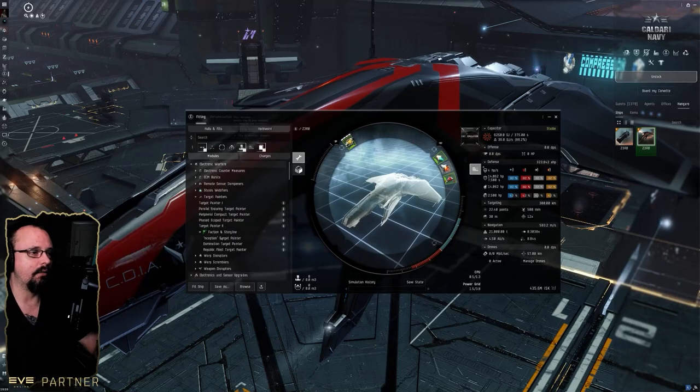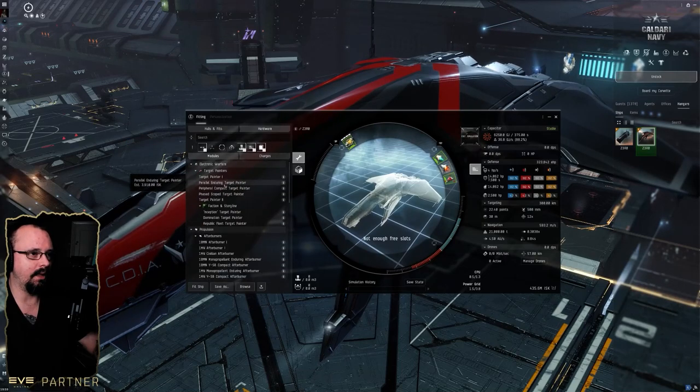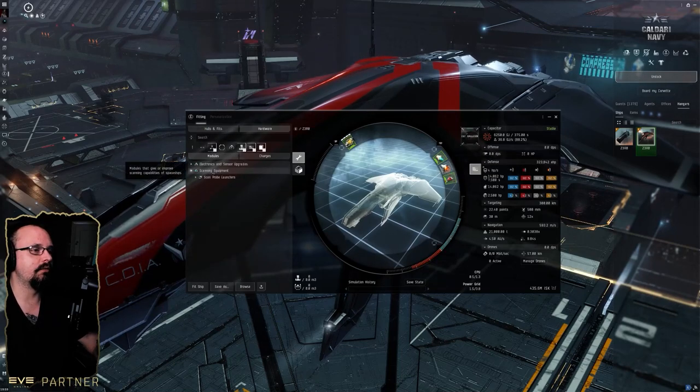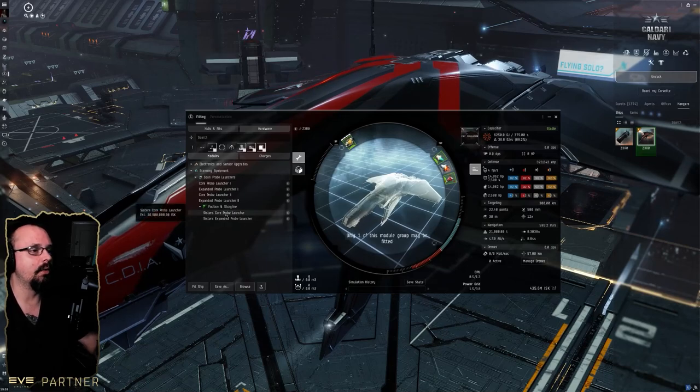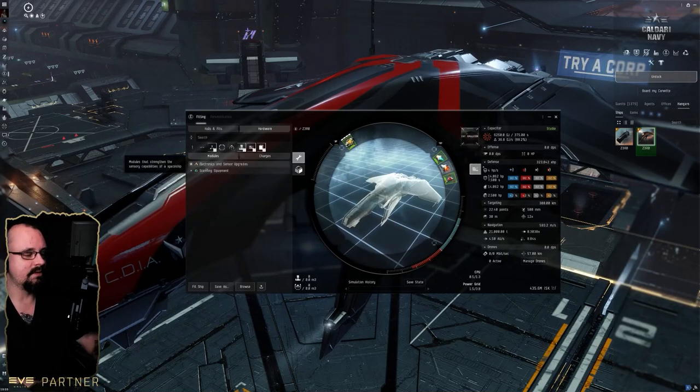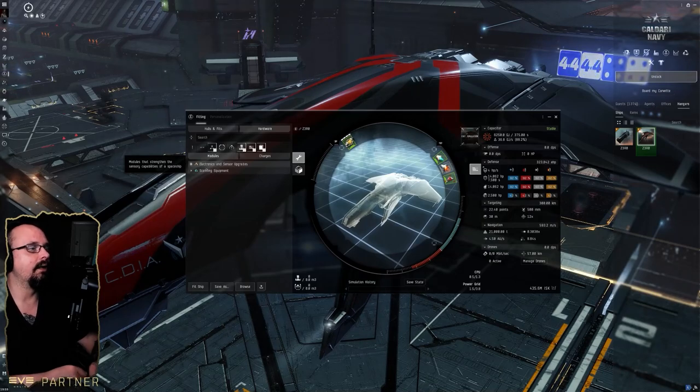If you have the resources, it can fit a medium micro jump drive. For the high slots, it can only fit a scanning module — your probe or expanded probe launchers — and also an automatic targeting system.